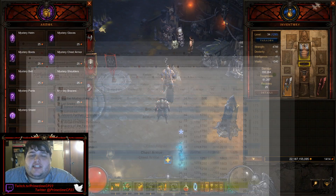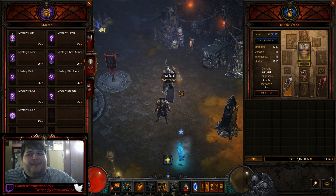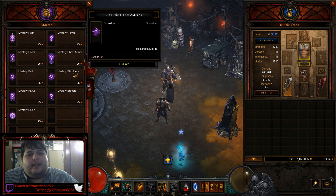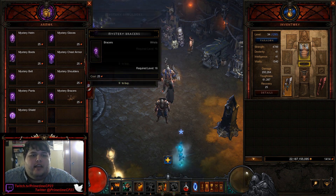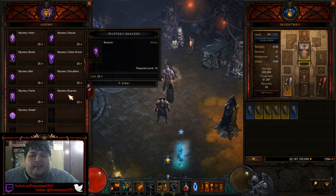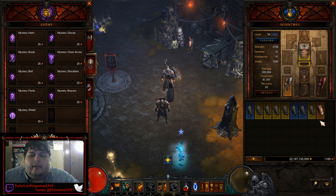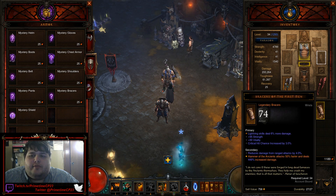At the beginning of Season 14, I gambled for Wrist Guards. I got Wrist Guards on my first gamble, and then a few gambles later, I got Bracers of the First Men. That kind of set me up for the entire opening leveling part of the season. So let's go ahead and begin. We're going to gamble down until we get to about 900, because that's going to simulate about how many Blood Shards we're going to get from the Challenge Rift bag.